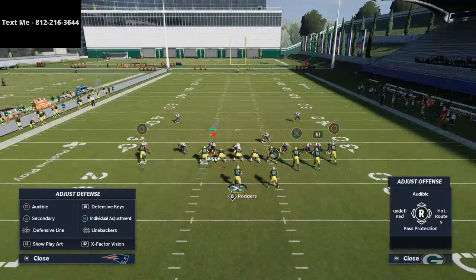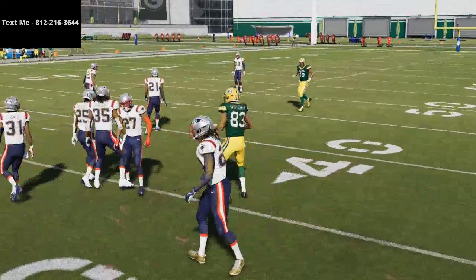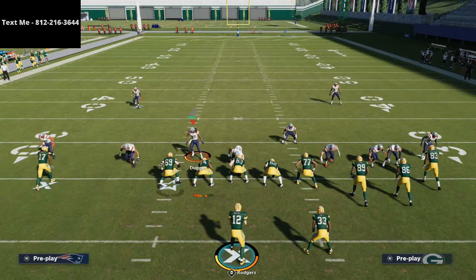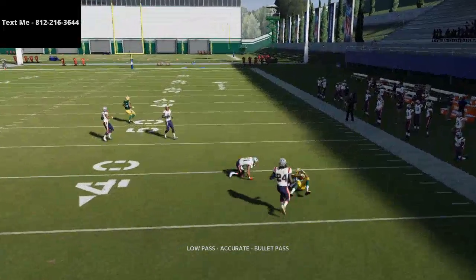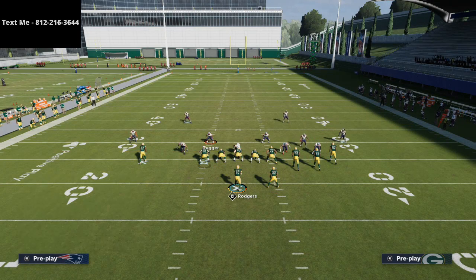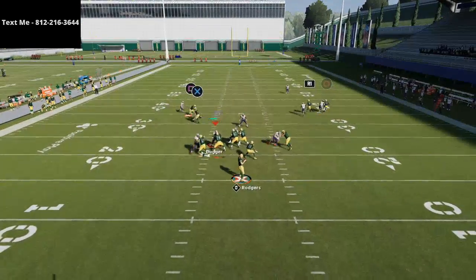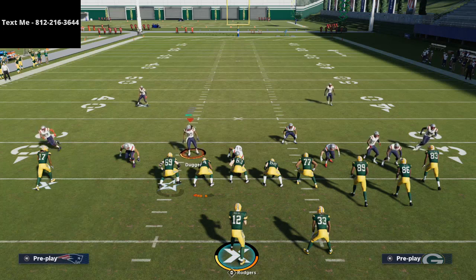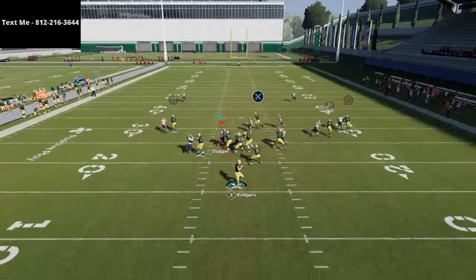When he doesn't get pressed, look at that — wide open, even though it doesn't look it. I've found this is primarily from stock out routes — a stock out route just makes it a little more effective. Here's shaded coverage outside — they switch off and you're still able to hit Valdes-Scantling. Shade outside and underneath with press coverage and trail technique: he goes right, low ball. For the most part he's not going to get intercepted — the cornerback just doesn't react to the ball well.